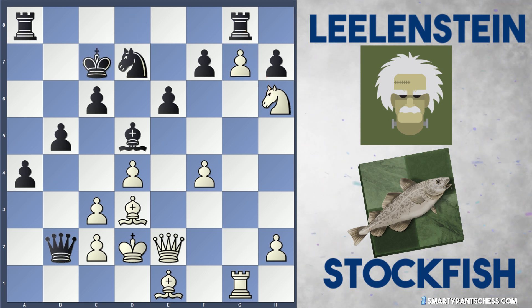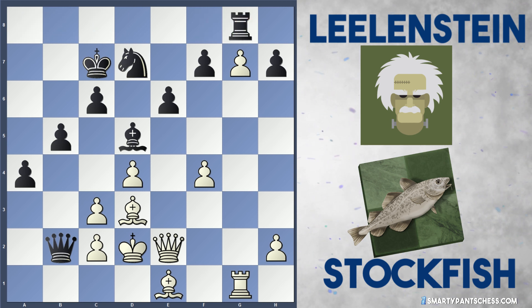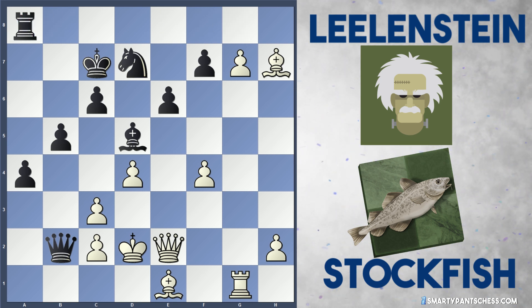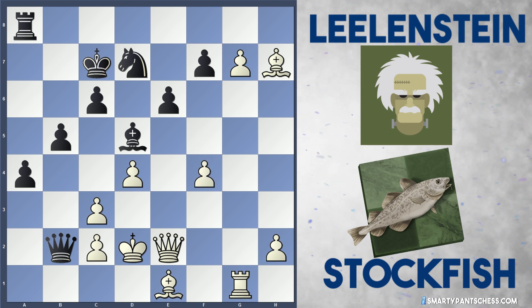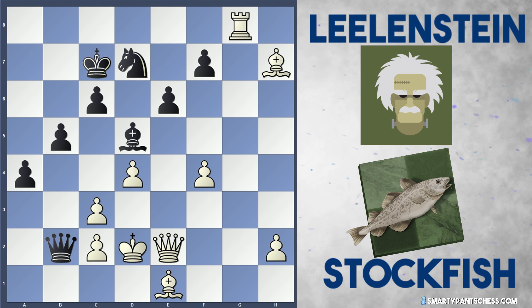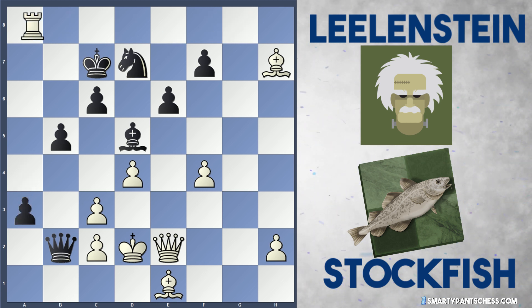Maybe this is why Lelandstein didn't go for the b4 move and played king d8 instead. After king d8, Stockfish plays knight to h6 and I feel as though white is gaining a grip on this game. After king c8, black gives back the exchange with knight takes g8, rook takes g8. But now white can play bishop takes h7 and this game gets a bit complicated. Rook a8 is played by Lelandstein, and f5 is played by Stockfish.